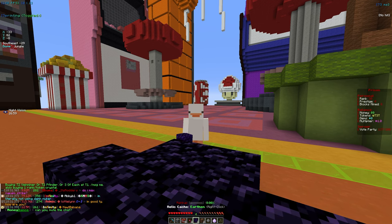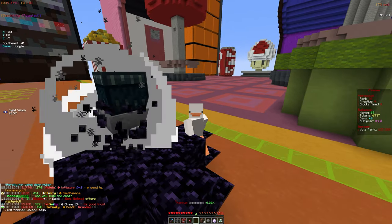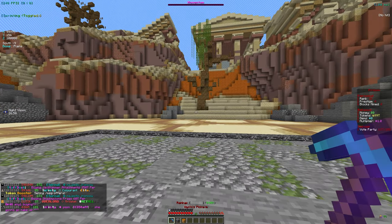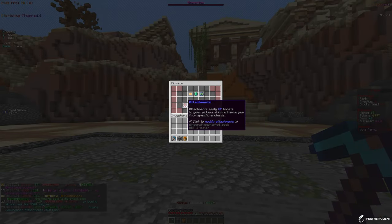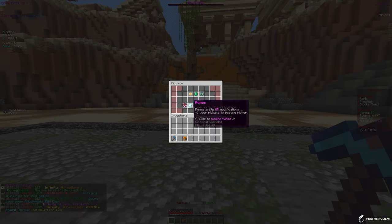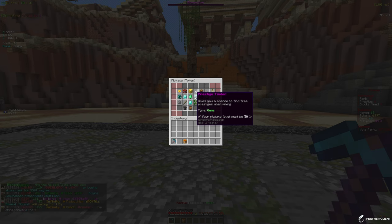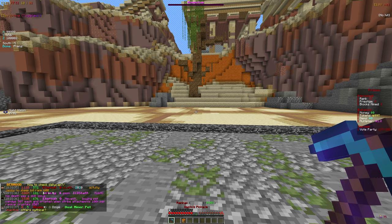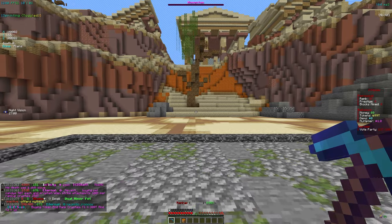We're done opening the crates and we have 99 trillion tokens, so that's definitely going to help us start off. We got a Prestige Finder attachment, so let's apply that — it's going to help the Prestige Finder enchant proc. We also got a Drill Bit pet which gives us a boost to tokens and the ability to break an extra layer.